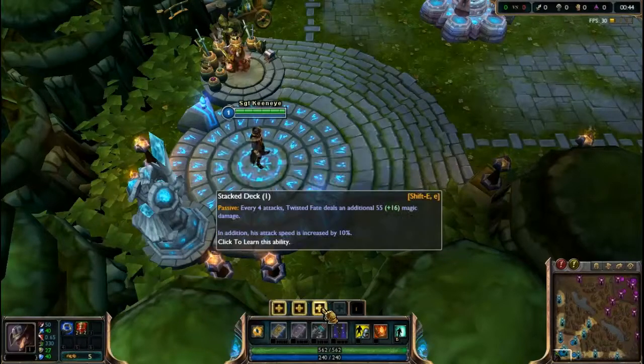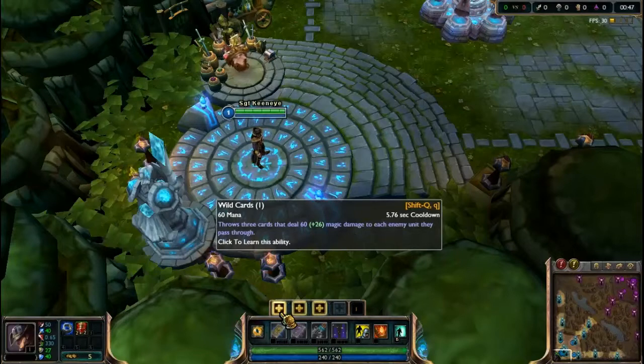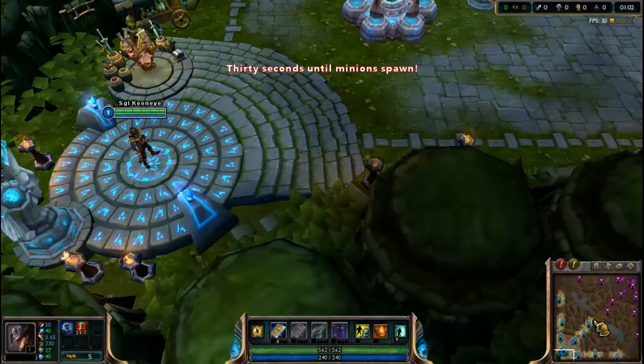You're going to want to get one of your first spells. Typically you want to get your first spell that either allows you to wave clear a lot or does the most damage. Wave clear is killing as many units in front of you, so typically a spell that has AOE — area of effect damage — and will hit more than one thing. For me that's Wild Cards: I throw out cards and it goes in a straight line damaging everything in the line.